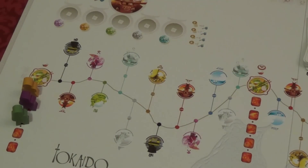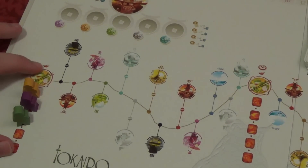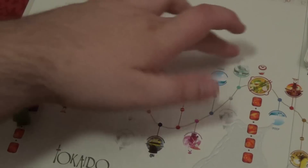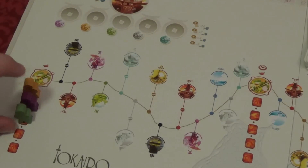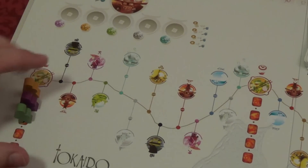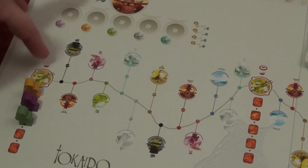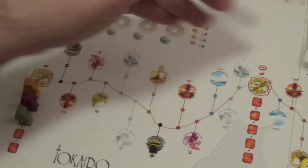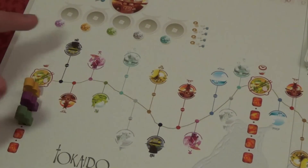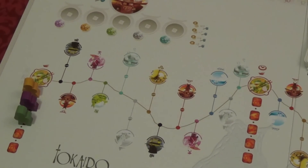Here we're looking at the first leg of the trip. This starts at the end point which is a village where you get food, and the first leg goes to the next village. In Tokaido, the important thing is that the last person in order will actually be moving first. When you move, you can move to any space that's open between here and the next village — the one caveat being that you can't move backwards. Once you've passed a spot, there's no going back.